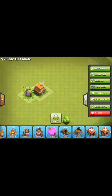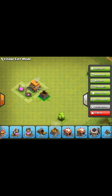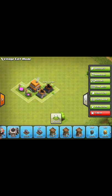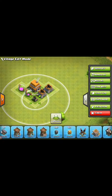This base mainly is going to revolve around trying to use your mortar to take out the troops, because your mortar can just destroy troops. You should know that if you actually play Town Hall 5.